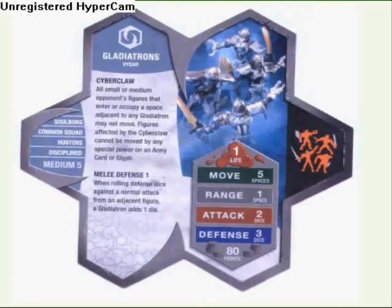Melee Defense 1: when rolling defense dice against a normal attack from an adjacent figure, all Gladiatrons add 1 die to their defense. They have 3 defense, 2 attack, 1 range, 5 move, 1 life, and 80 points. They are a medium-sized figure and they are from Viadar.